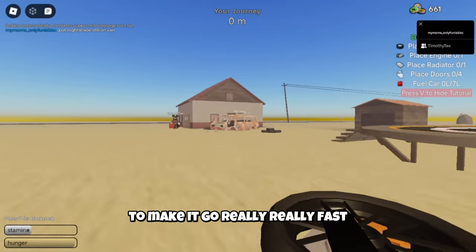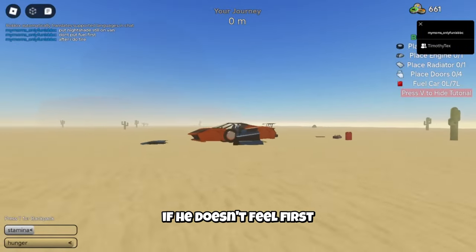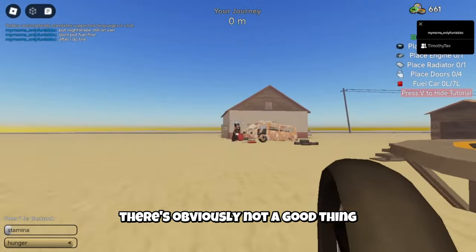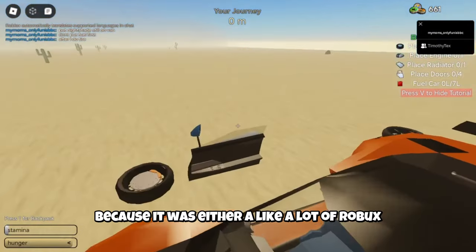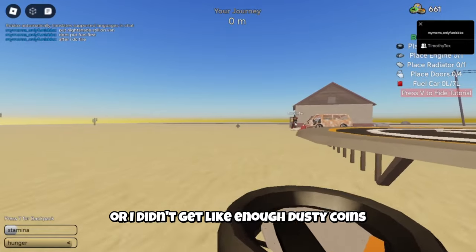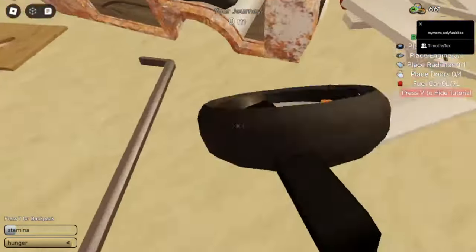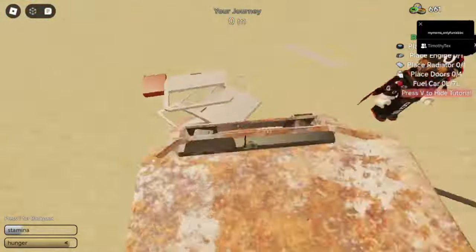After I do the tire, he's going to put in the fuel — if he does the fuel first then all the fuel is going to leak out, which is obviously not a good thing. I didn't get the helicopter this season because it was either a lot of Robux or I didn't get enough dusty coins to get it. I'm gonna place this right here and the car is officially kind of balancing.